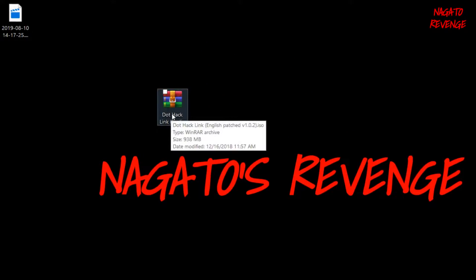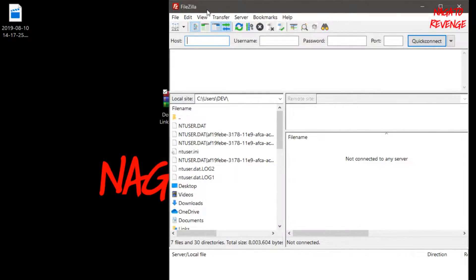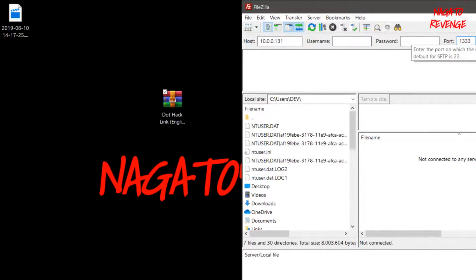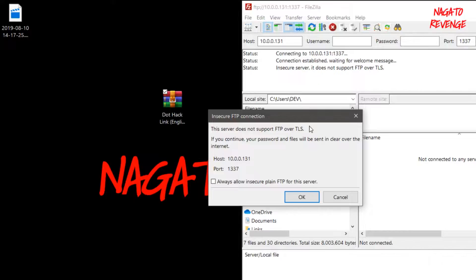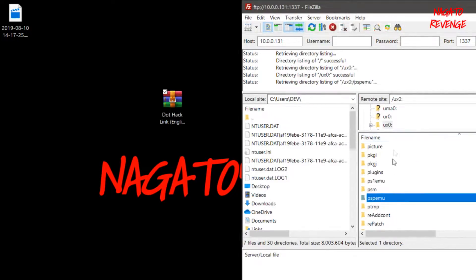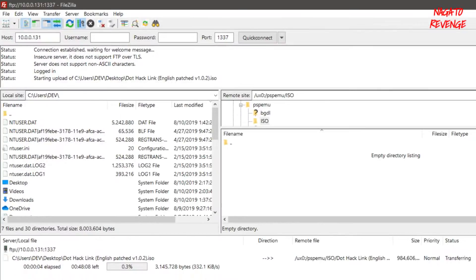Here's the .hack//Link English patch game — it's already patched in English, so you don't need any other files. All we're doing is transferring this from our PC to our Vita, so we're opening up the FileZilla FTP client. Once in FileZilla, type in your IP address — yours will be different from mine, but the port will be the same: 1337. Go ahead and hit Quick Connect. If you get an insecure FTP connection error, just hit OK. From there, go into UX0, then PSP EMU, then drag your game into the ISO folder. Since it's going over Wi-Fi, speed depends on your connection, so I'm going to pause the video, wait for the game to fully transfer, and then we'll boot into Adrenaline.